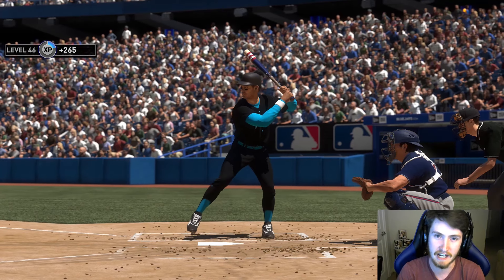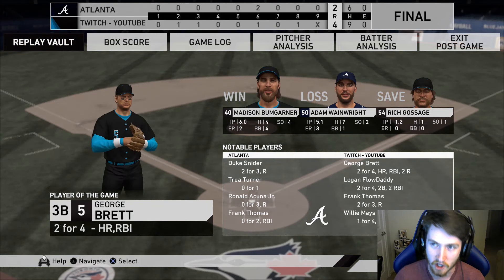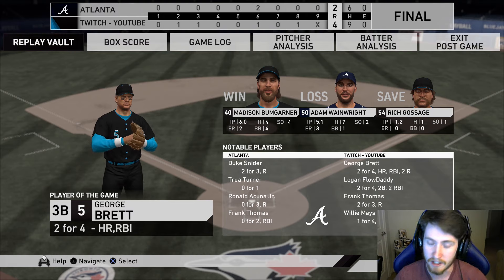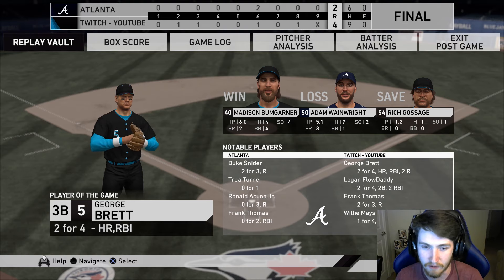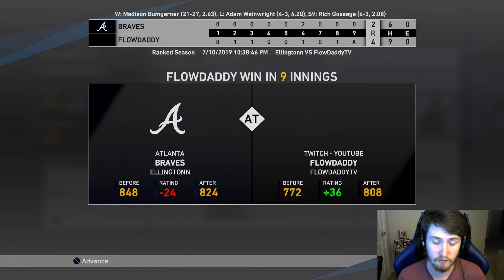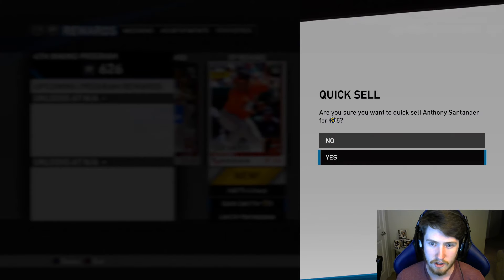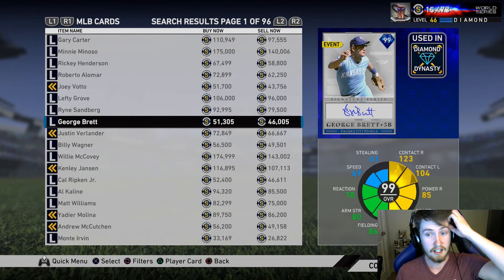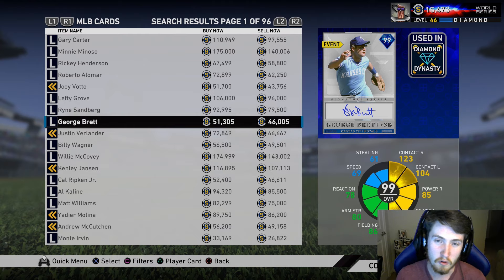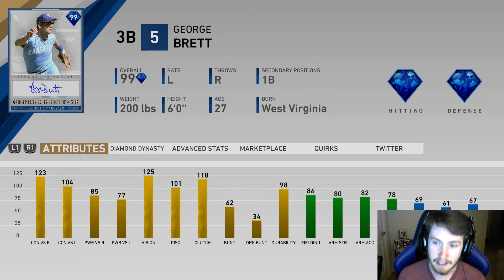Great game boys, great freaking game! George Brett — player of the game in his debut. This card is disgusting, guys. Go buy his card — I'm going to check after this game how much he is. I think I picked him up for like 60 or 70k. This card is disgusting — he had a great debut. We won with a final score of 4-2. Hope you guys enjoyed the video. Next debut video will be 99 Tony Gwynn. We got ranked 800 now! George Brett is so cheap — under 50k for sale now. Buy this freaking card, he is absolutely disgusting!